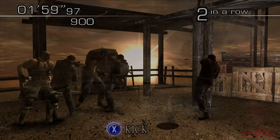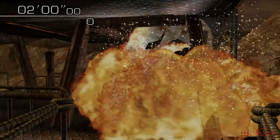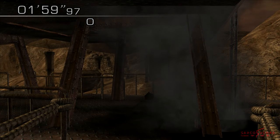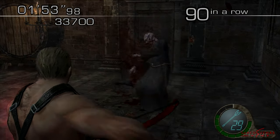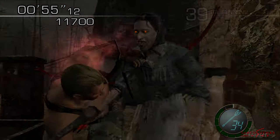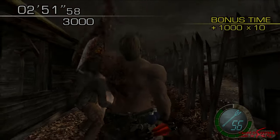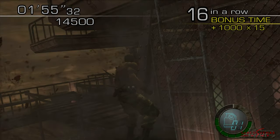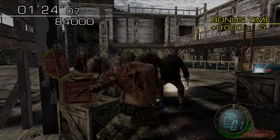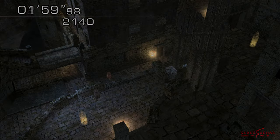Jack Krauser, Leon's former partner turned enemy. He's the third character you can play as in The Mercenaries and is the most unique of the playable characters. He has a powerful bow, devastating melee attacks, the fastest running speed in the game, and an arm attack that destroys anything. Krauser is a character that most players have an easy time obtaining 60,000 points with, but here's my video guide on how to effectively play as Krauser on all four Mercenaries maps.